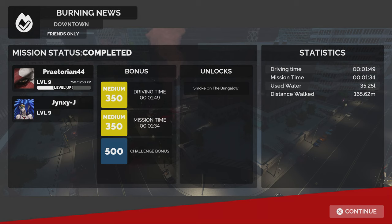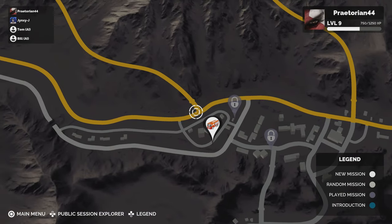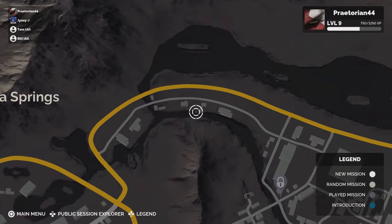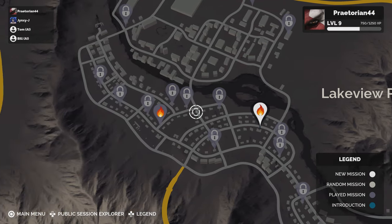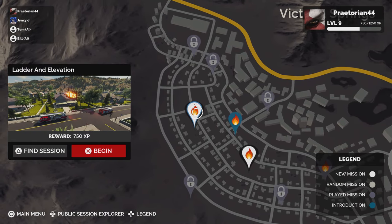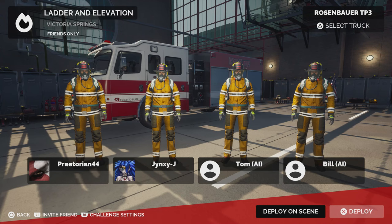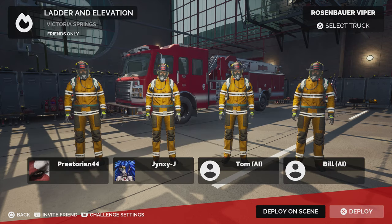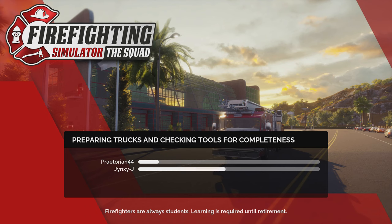We don't need to do the Exploding Hot Dogs after just doing a similar mission. We got a new one — Smoke on the Bungalow, another house fire worth $7.50. We also have the Ladder and Elevation mission — we'll do that one. We'll deploy on scene since it might be far away. You lose that experience bonus from driving quickly, but you save time. We also need to switch our truck back — it keeps resetting.